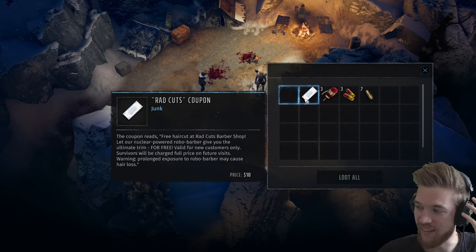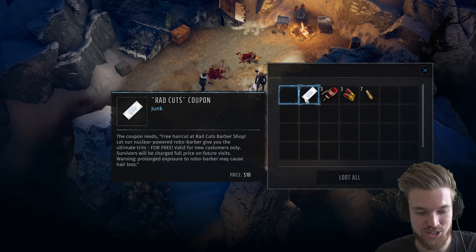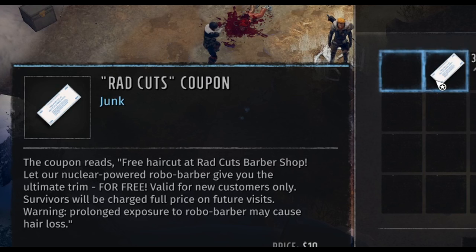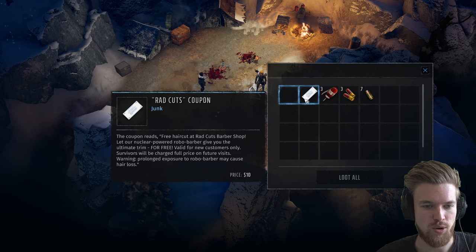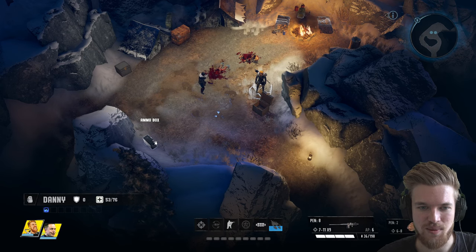The developers said they don't necessarily want there to be clearly good or evil options — they want you to feel the consequences for everything that happens around you. We also find a Rad Cut's coupon: 'Free haircut at Rad's Cut Barbershop — let our nuclear-powered Robo Barber give you the ultimate trim for free. Valid for new customers only. Survivors will be charged full price on future visits. Warning: prolonged exposure to Robo Barber may cause hair loss.'